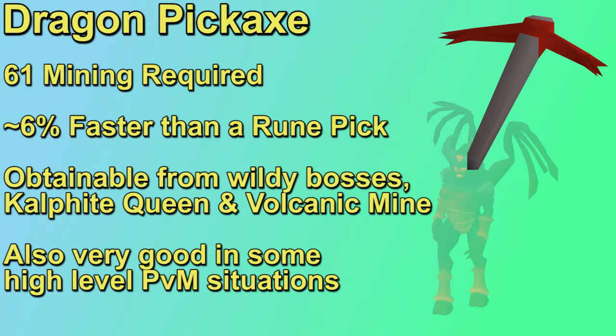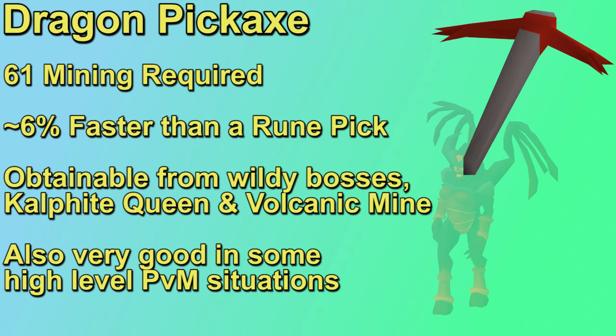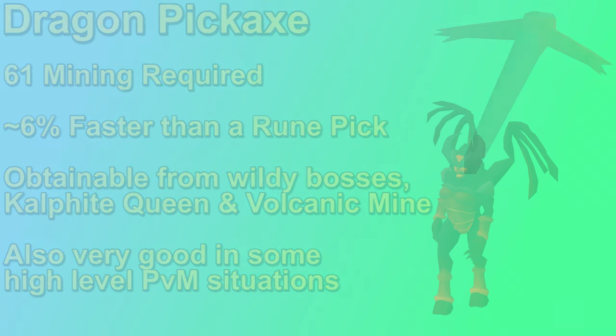At 61 mining you can use the dragon pickaxe. This pick is much more expensive than the rune, since it's not that easy to grind out, and it's also used for some high-level PVM gains, as well as being significantly better than mining with a rune pick. When it comes to simply training your mining, the dragon pickaxe is a good boost, but when you're trying to get rich through mining it really does go a long way. Plus, the dragon pickaxe has a special attack which temporarily raises your mining level by 3, so you get some bonus speed from that in a few areas.